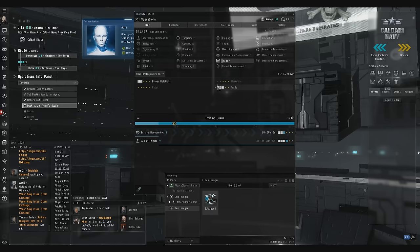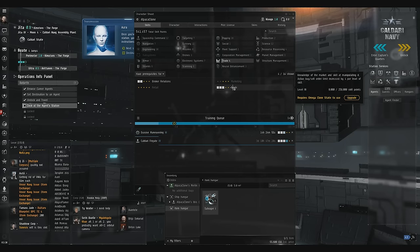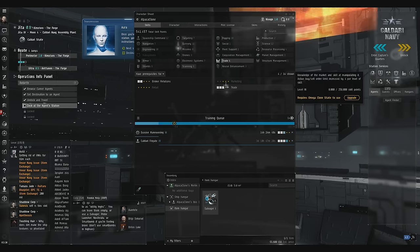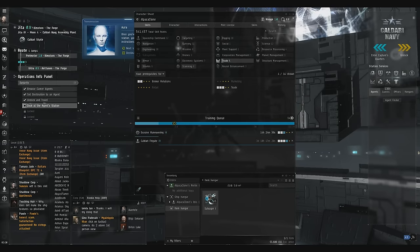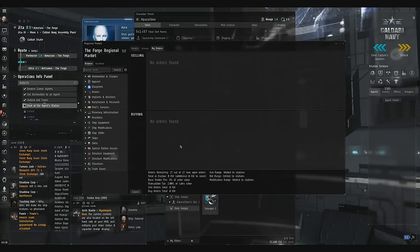The other skill you need to know about is Trade. Trade is just a skill that's going to get you more open orders. For me right now that's 17 — I've got this to level 3, which is 12, plus there's a 5 order base that you start with. So I've got 17 out of 17 open orders.